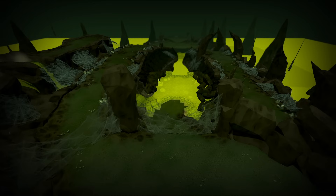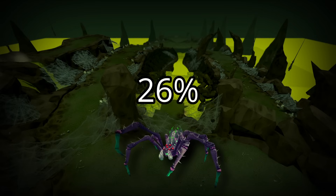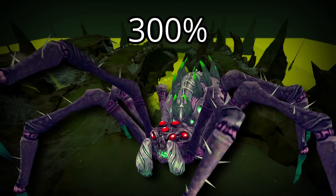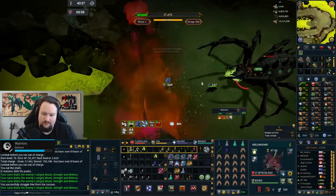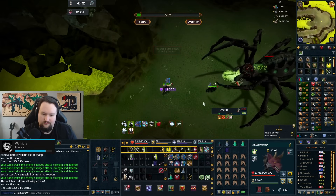This becomes a real problem once we introduce the enrage mechanic. At the start of each day Araxor is at 0% enrage. Every time you defeat him, this enrage rises by 20%, capping at 300%, increasing Araxor's damage by that amount. Simply put, this boss is not designed to be excessively farmed by someone in our gear in a short time period — and we want to get our whole weapon in 9 days. This is not how I would normally recommend approaching this boss on an Ironman, but the reward of a full tier 90 weapon is too much to ignore.